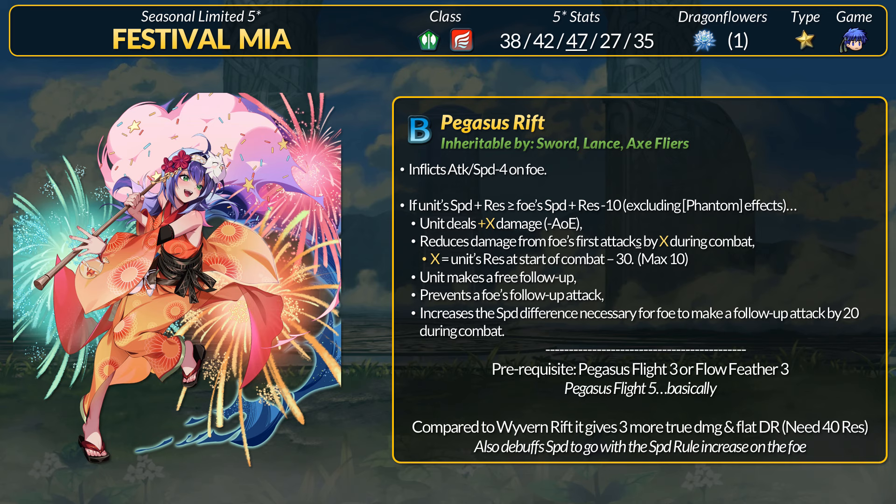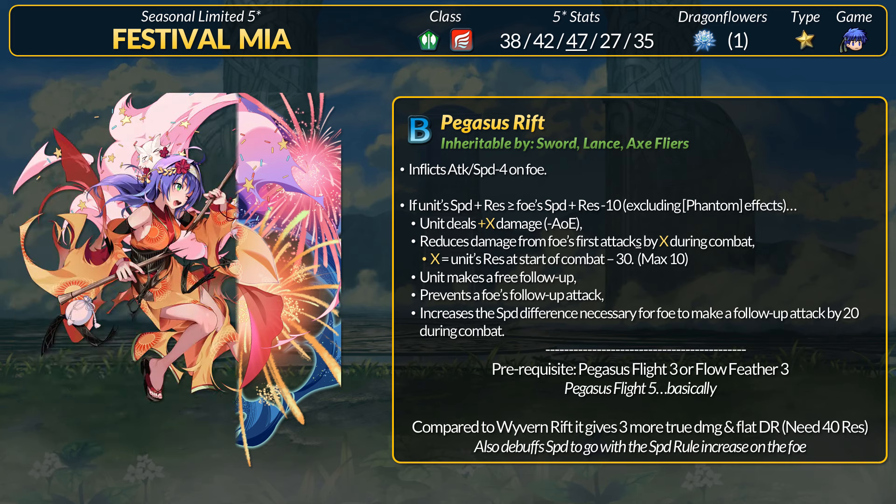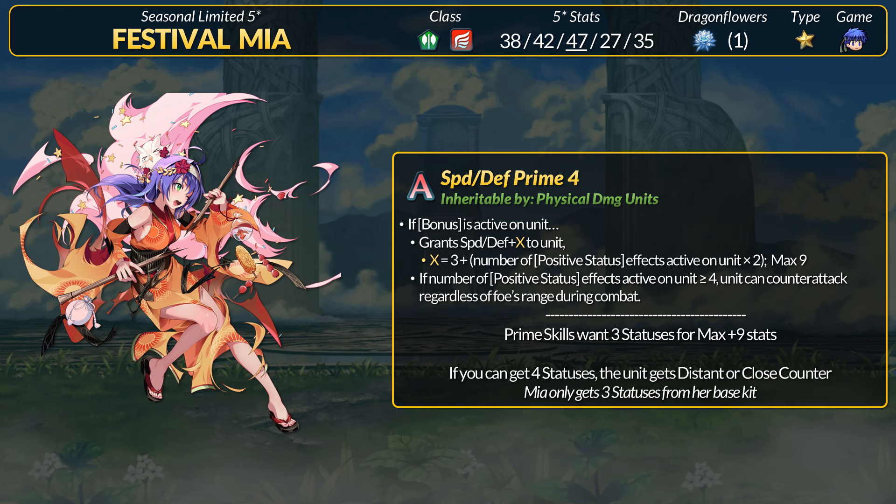Mia may have an axe, but she's still ready to challenge any and all sword masters to a speed battle. Her inheritable A skill is Speed and Defense Prime: if a bonus is active on the unit, grant bonus speed and defense plus X, with X being 3 plus the number of positive statuses active on the unit times 2. If you get 3 statuses, that gives a max plus 9 speed and defense. If you can get a 4th status, the user gets Distant Counter or Close Counter. Prime skills are usable by any physical damage unit, and it's a great pairing for heavy status-stacking units like Mia. The stat boost works on both phases. Mia only gets 3 statuses in her base kit, so if you want Distant Counter she'll need some outside help.